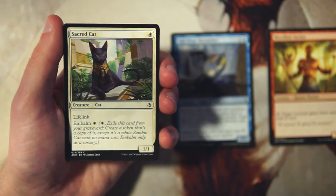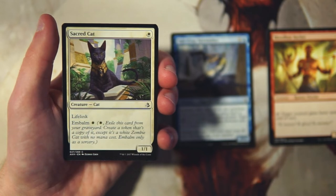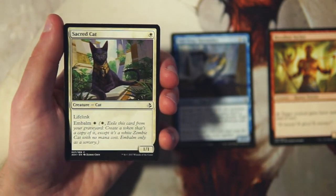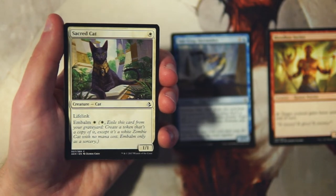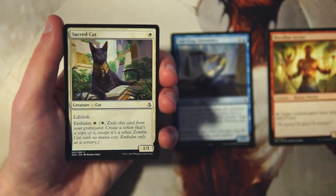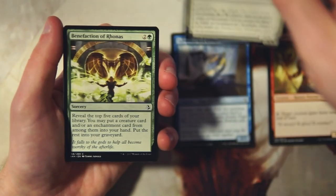Sacred Cat is a 1/1 for one white with lifelink and embalm for one white. It's a pretty solid card — a good one-drop, a 1/1 lifelinker early on is perfectly fine. Being able to bring it back for one white is also efficient; it gives you an extra play on your main phase, which I like. I'd still rather have the Skirmisher because it has a little more bite to it, but a 1/1 lifelinker for one is not a bad card by any means.